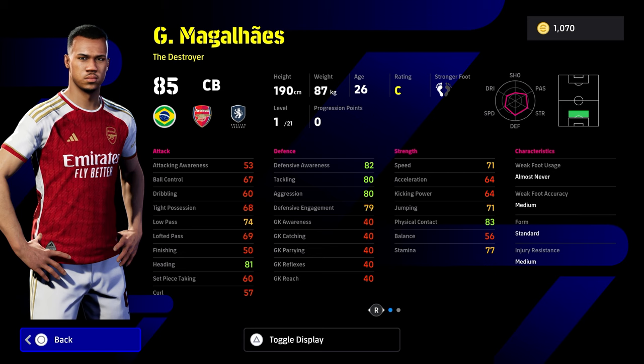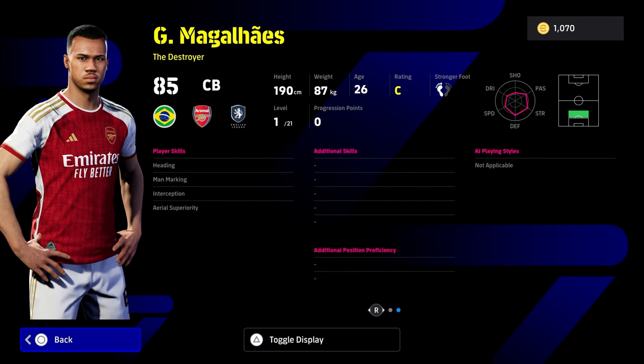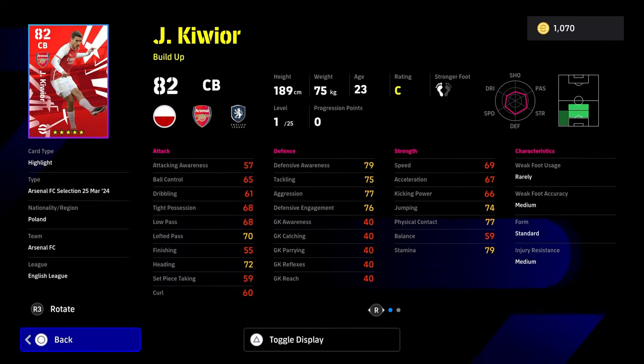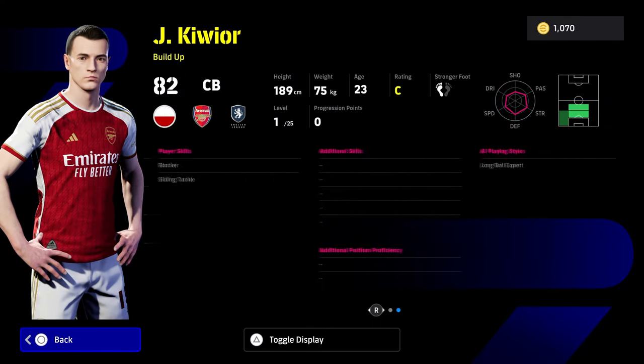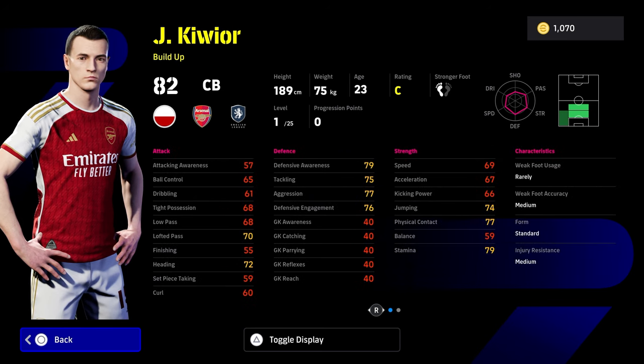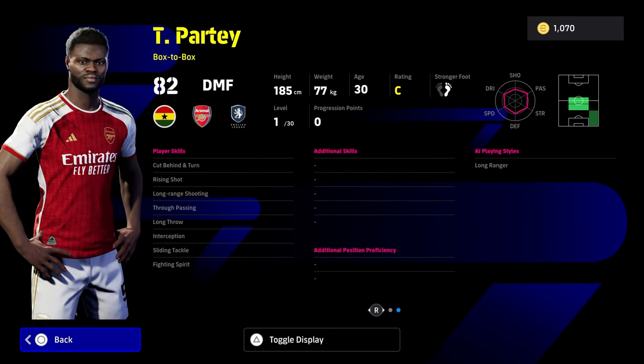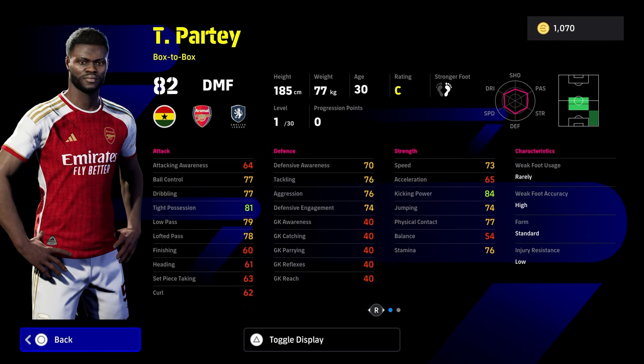We do have the rest of the Arsenal selection. Gabriel here is going to be down as just a traditional center back - he's down as a destroyer but he doesn't have blocker. To be honest, unless you are a newcomer it takes a lot to invest and get skills to add to these type of players for what are essentially very standard cards at this stage in the game. And even for Partey here, this guy is down as a defensive box-to-box but he doesn't have blocker, he doesn't have area of superiority.